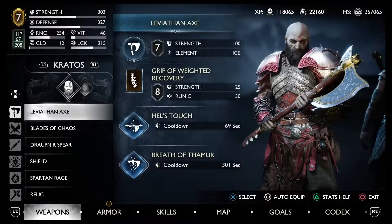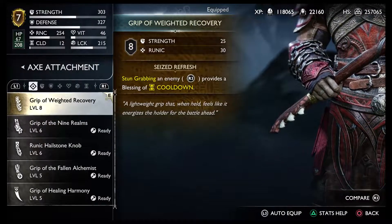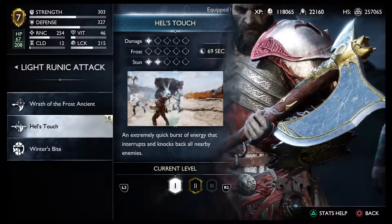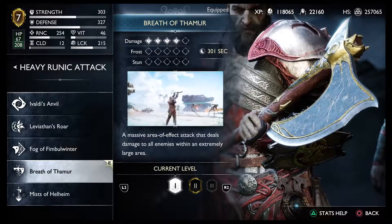Throughout this entire fight I'll be using my Leviathan Axe. I'll be showing you guys the grip that I'm using, my light runic attack, Health Touch, and my heavy runic attack which is Breath of Thamur.